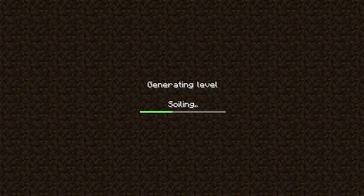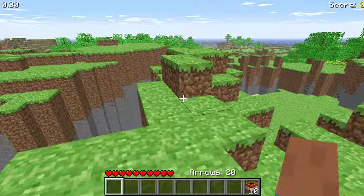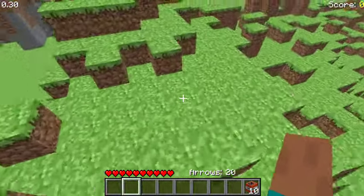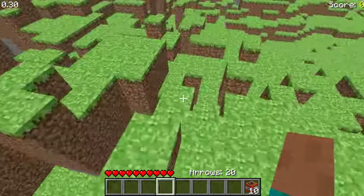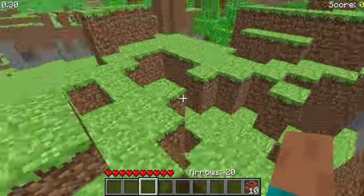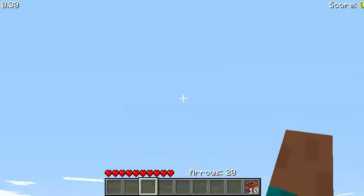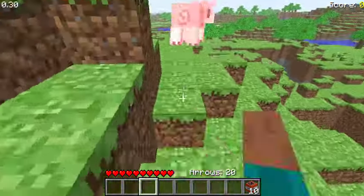There's not even a menu — there is no main menu, that's how old it is. We have generated a huge map, and one thing is that there's not even an inventory. You do not have an inventory, and you cannot drop items either. And what's even more is that there's no sun — it's always daytime.